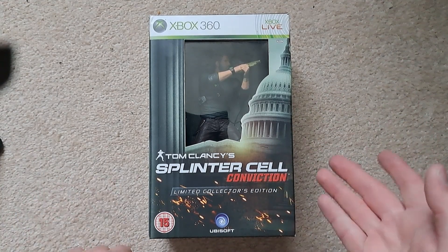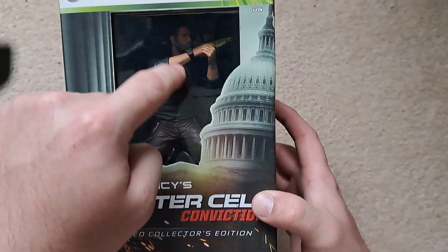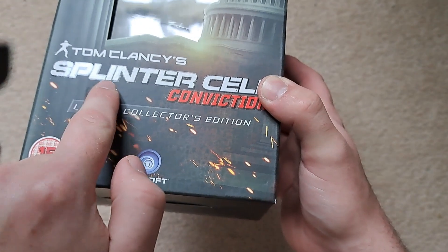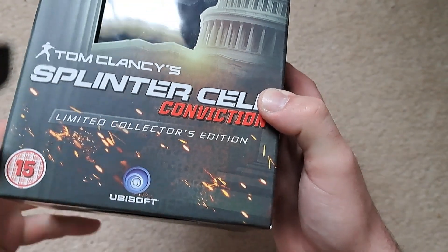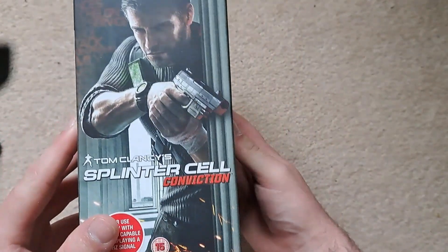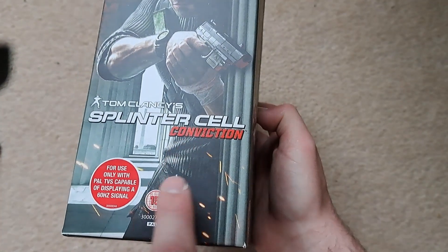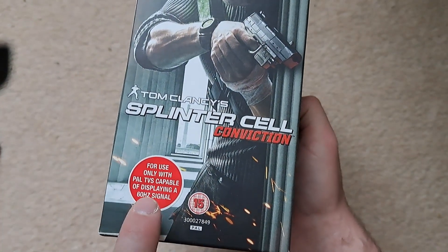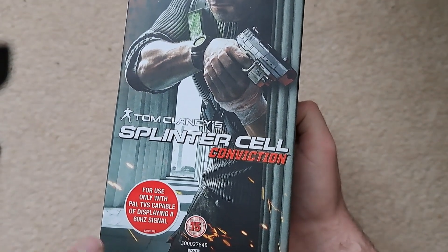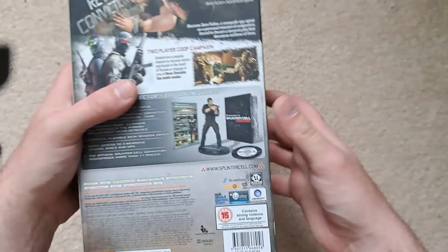I'll take you around the box and then take all the stuff out for a look. So, around the front: you've got a little window to show off Sam, the little figurine that comes with this, and a little bit of spot gloss on the title. It's Splinter Cell Conviction, so it's got to stand out. You've got the Ubisoft symbol there. On the side, there's a bit of spot gloss on 'Limited Collector's Edition' and again on the title. It says: for use only with TVs capable of displaying a 60Hz signal — you don't really need to worry about that now, especially with 4K TVs.